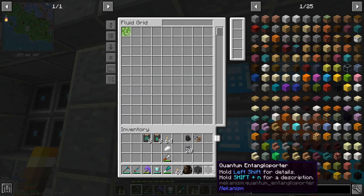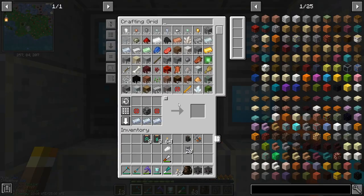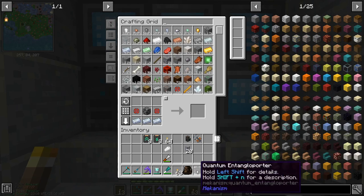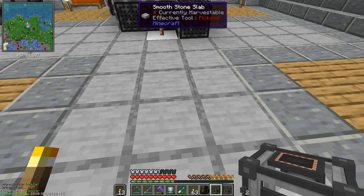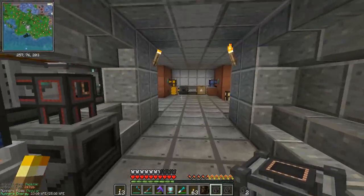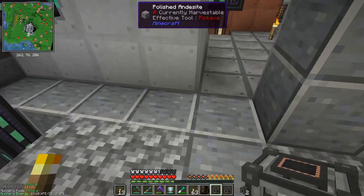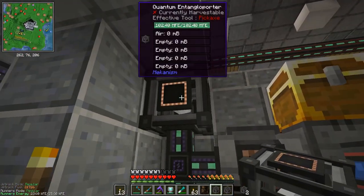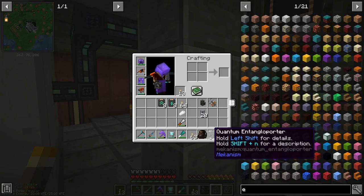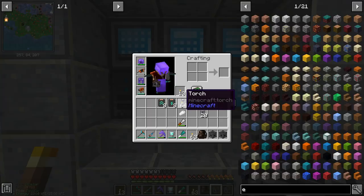I want to use the quantum entangler porter to send all the lava back to the fluid grid at the base, so we'll have a supply of lava without having to go down into caves to get it. I've got this energy cube — I believe I'm still sending energy through this — let me check if it's still receiving power. Yeah, there we go, it is receiving power, so I should be able to put this down and use it to send the power as well.